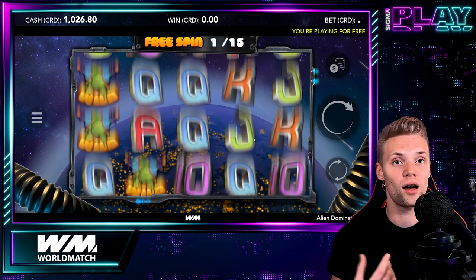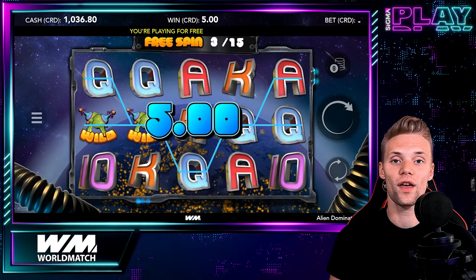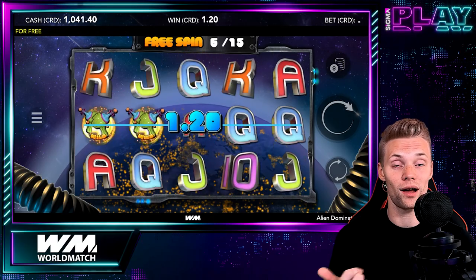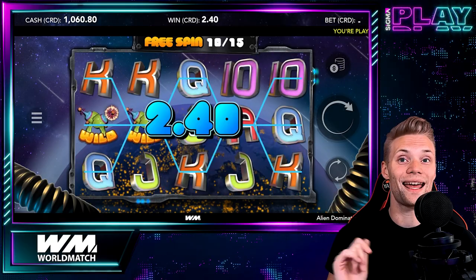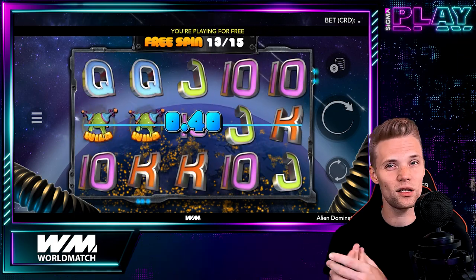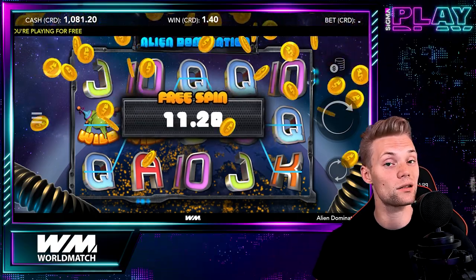The payouts in Alien Domination are decent but not very high — they range from 5 up to 1000 times your bet size. The highest paying symbol is the wild symbol, which can pay 1000 times your bet size for 5 of them on a pay line. The game's RTP is 95.82%, which is average, meaning this game is suitable for more casual gamblers who are looking for frequent but small wins.